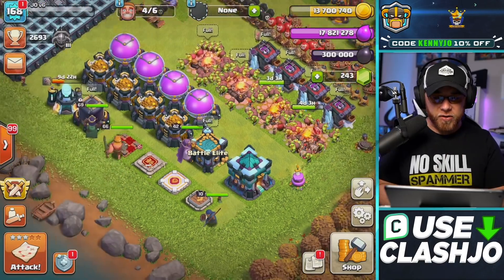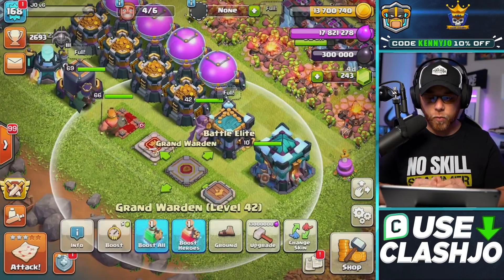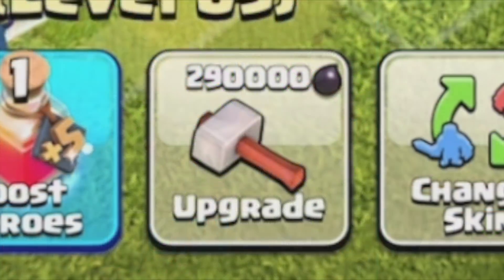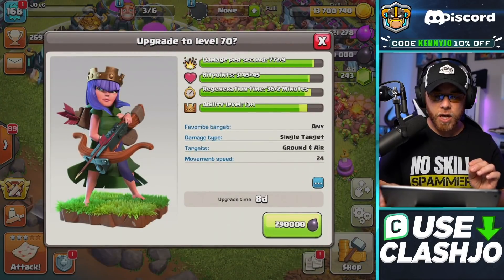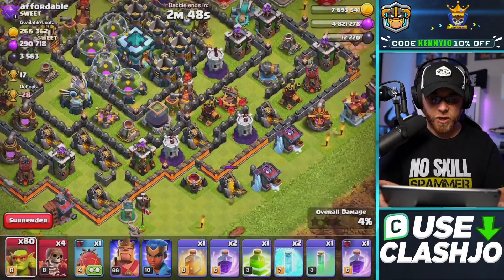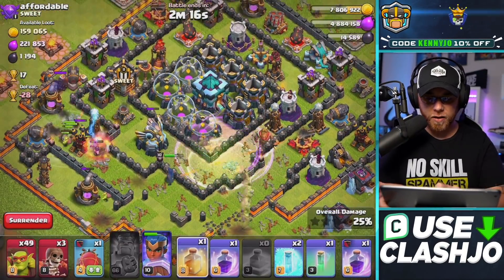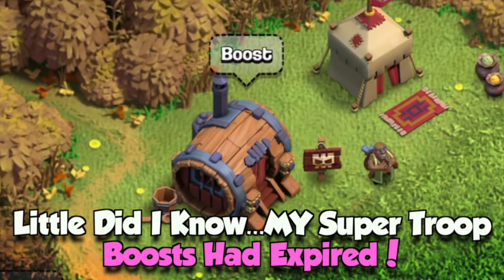I started the stream with full elixir and dark elixir storages with loot from the day before to upgrade the Grand Warden to level 43 and the Archer Queen to level 70. This meant I needed to steal 480,000 dark elixir in this stream for both the Royal Champion and the Barbarian King upgrades.